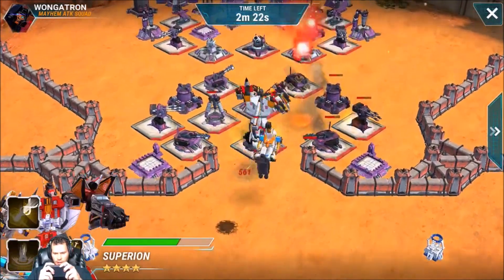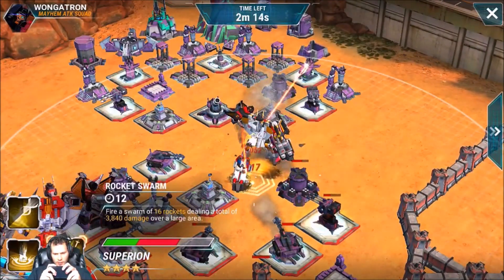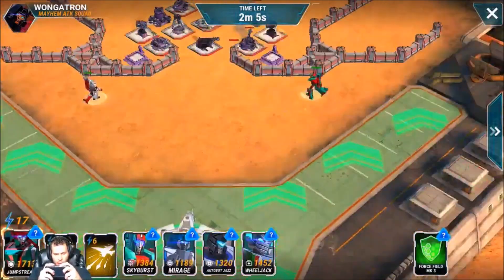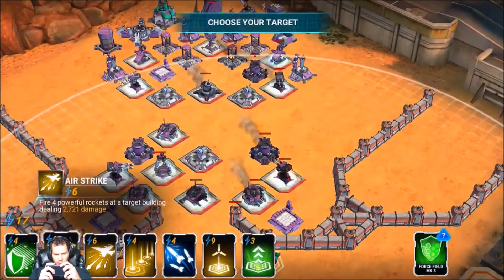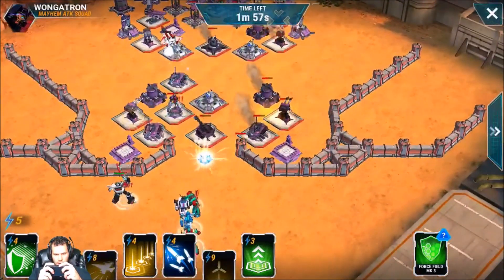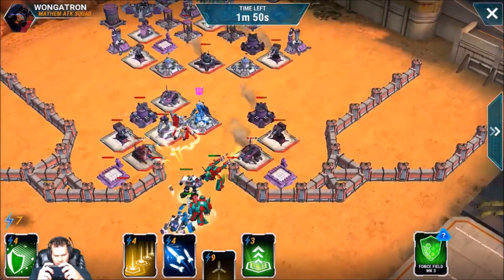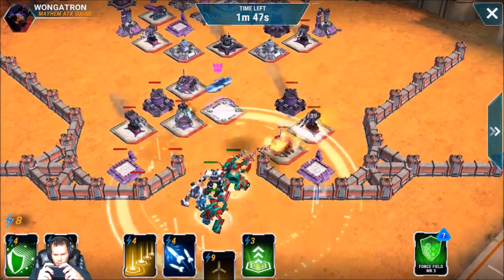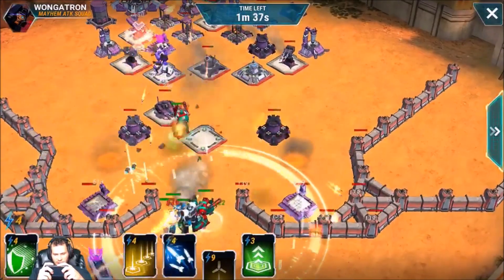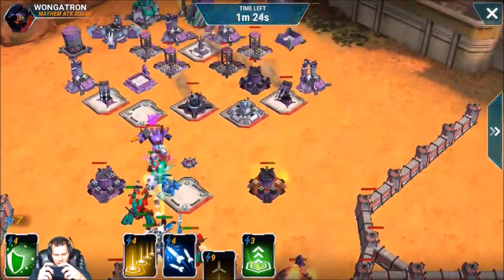I'll go ahead and charge in and take out this — we got it. One more AOE, I'll go ahead and toss it in. Horrible toss, but better than no damage — at least I got some damage into that mortar. Air units coming in, I forgot about these guys. I used this attack on nothing — oh that is horrible, I hate when that happens. This Strafe is about to absolutely ruin my day. You know what, I'm using a force field — I don't even care, I have like a million of them. Force field is so overpowered against Strafe. I used a combiner and a force field to take out this base — that is pretty sad, boys.